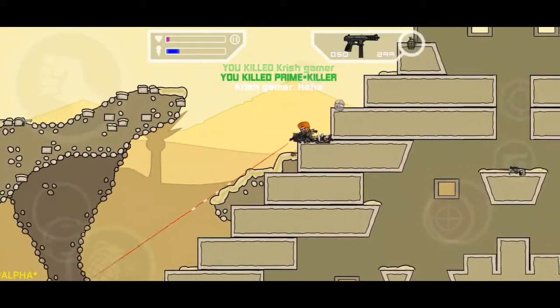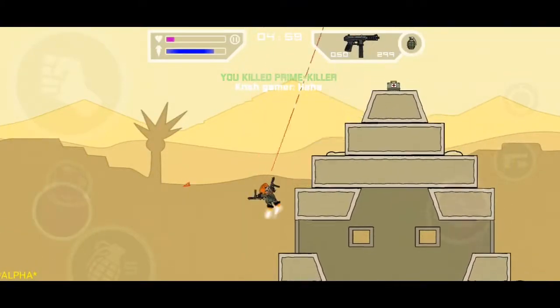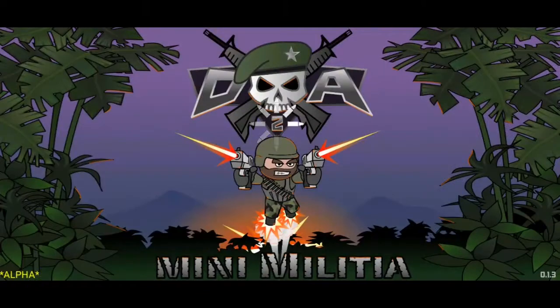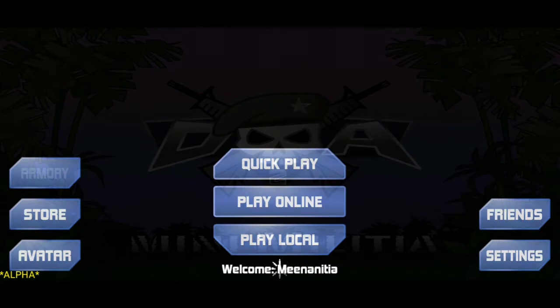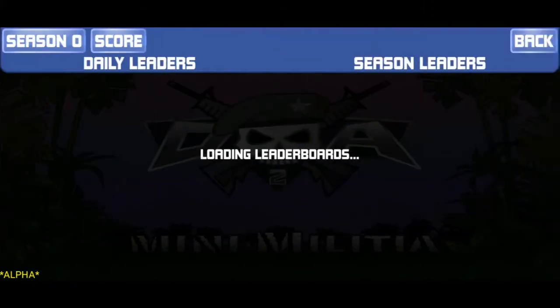Now we will talk about the leaderboard, where we have to process and read it. I am going to show you the first look at the interface of the game — there is no change here, just a little orange highlight. This is a small update and we will talk about it. After that, you will go to the settings, click on the scores, and you will get the leaderboard.